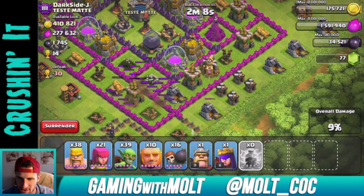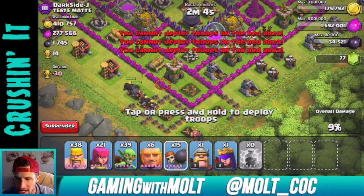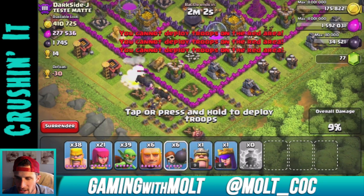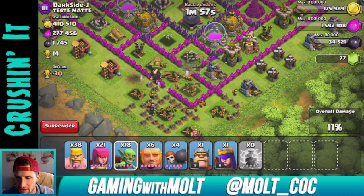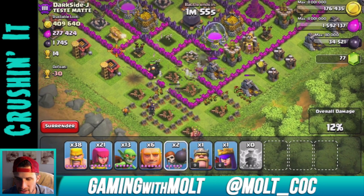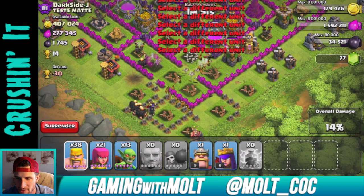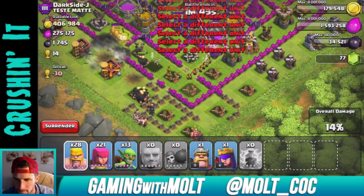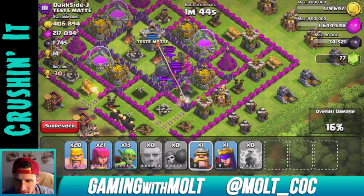That wizard tower is not down. Let's drop down another lightning spell and see if we can take out that archer tower too — we got pretty close. We're going to drop down some giants right here, try to get all the way into these walls with a whole bunch of wall breakers, and hopefully drop some goblins up in here as well. The wall breakers are not going where I want them to go. Here come the clan castle troops — there's not too many of them. Are they wizards? It doesn't look like they are.